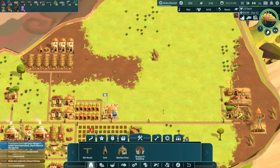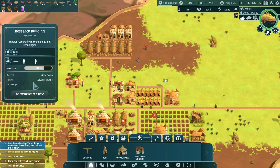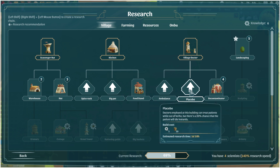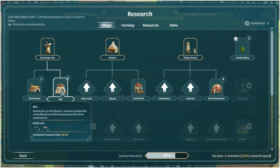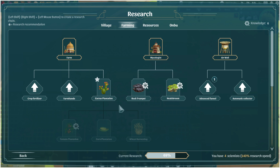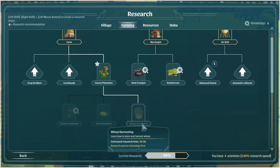Everything's moving smooth but I can't plant anything yet — I really need more research. We're at 140 knowledge, which is great as long as I keep the knowledge points coming in. There's some pretty cool stuff here. I really need huts but a warehouse is also important. I don't even know what I'm researching at the moment.